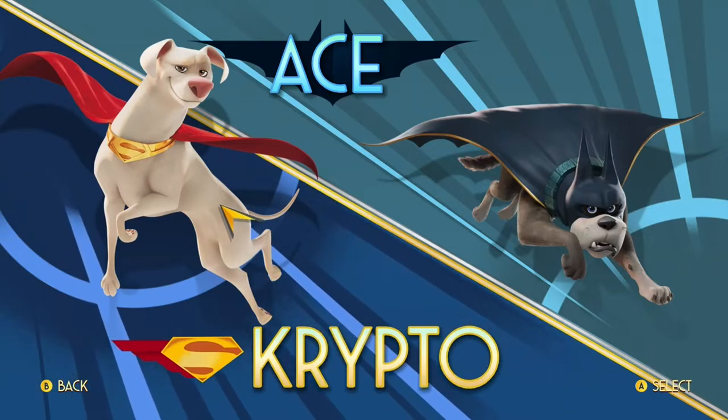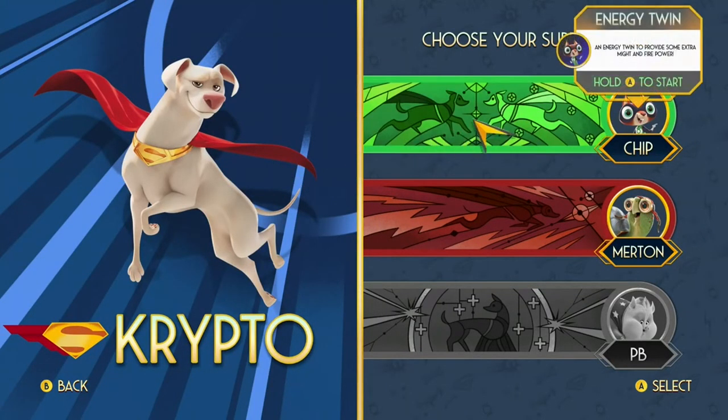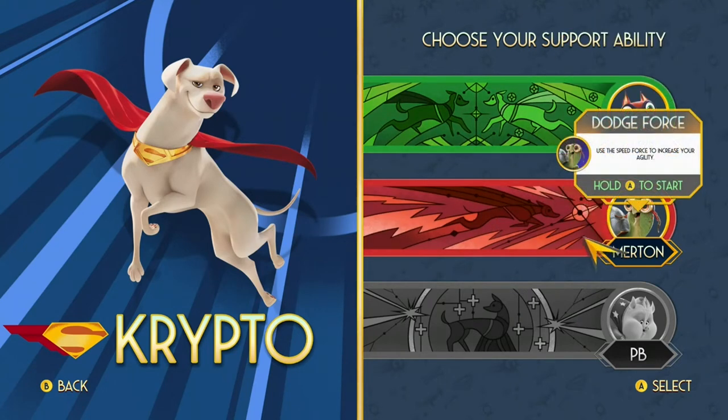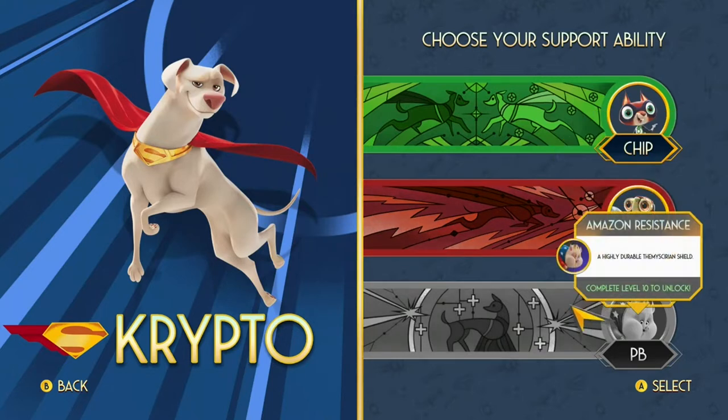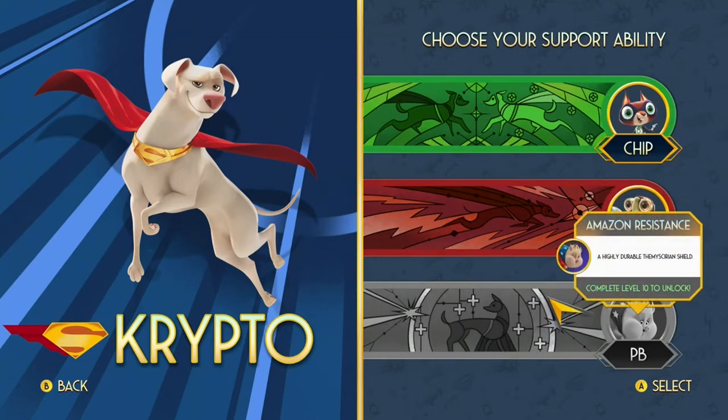Pick Crypto and you have your buddies — Green Lantern's, Flash's, and Wonder Woman's pets. Green Lantern has Chip, who's like a squirrel, Merton's a turtle, and PB is Wonder Woman's pig. You unlock these each level, so I've only unlocked Merton and I don't think I'll be unlocking PB because the game is just very repetitive.